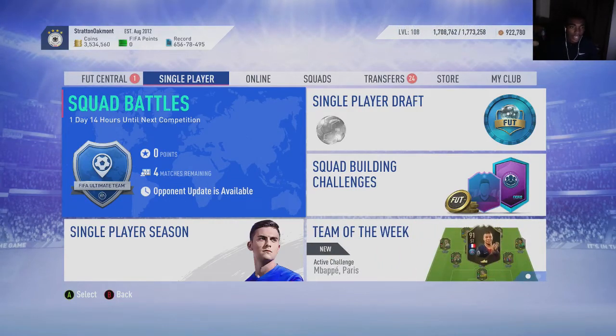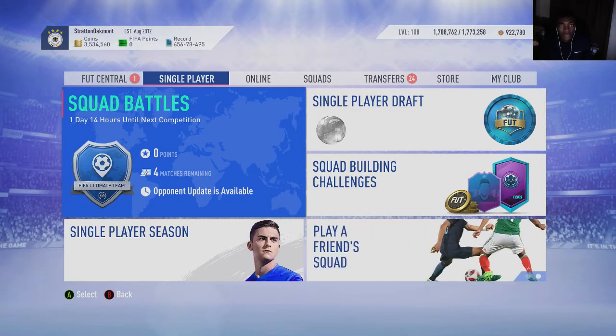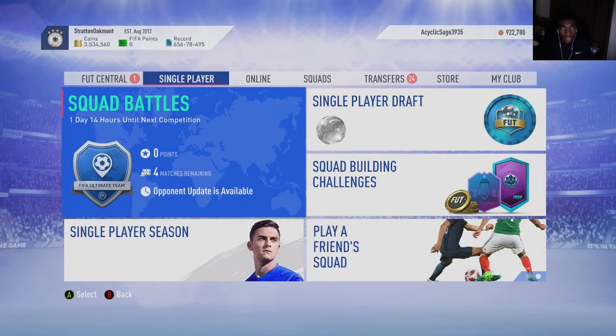This is your boy NoseGamer. In today's video I'm going to be showing y'all some sniping and mass bidding filters that y'all can be using to make some coins on FIFA 19 Ultimate Team. We have Team of the Season right around the corner, a bunch of Player of the Year players and SBCs getting ready to come out, so I'm going to show y'all some trading methods.